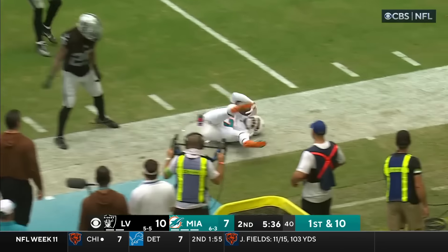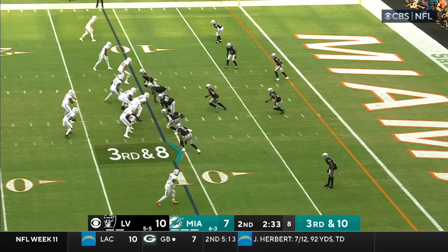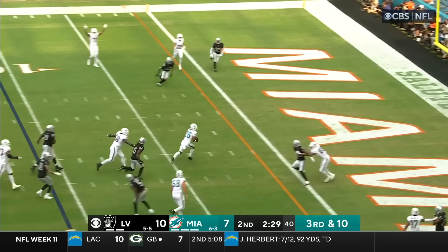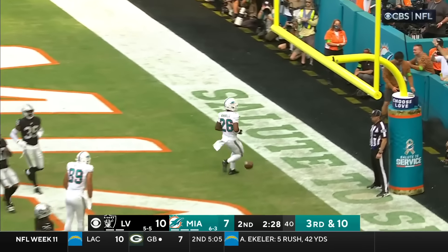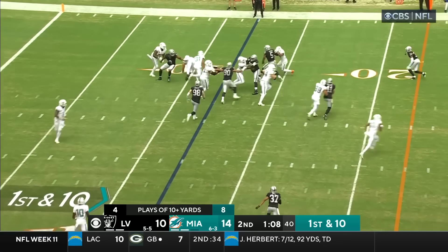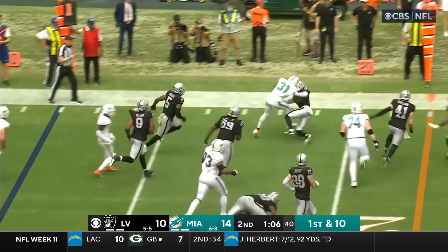And here's Waddle again, into the grass for Peters. In the red zone — two into the air — Ahmed, he's got it, he's got it — touchdown! Try and get some points and Hill is back in. And Mostert gets the call, there's a block up there.